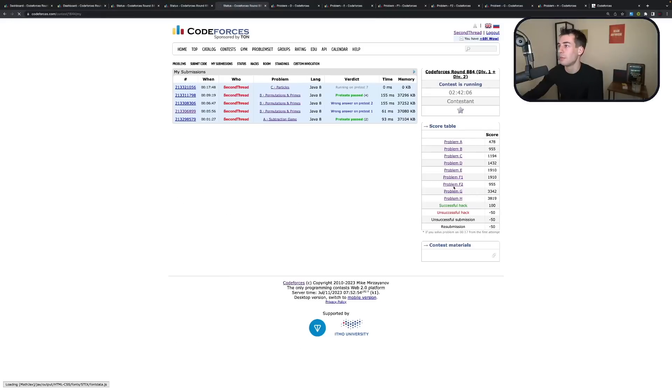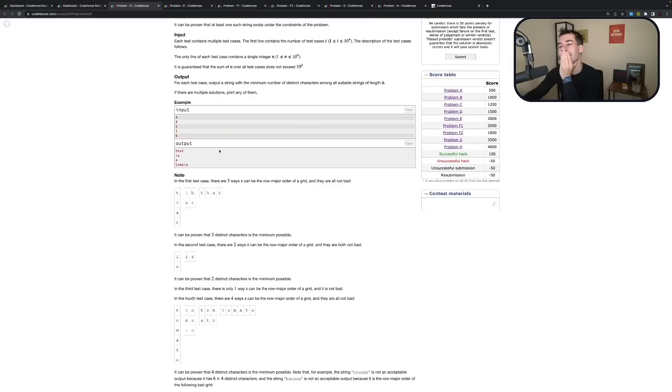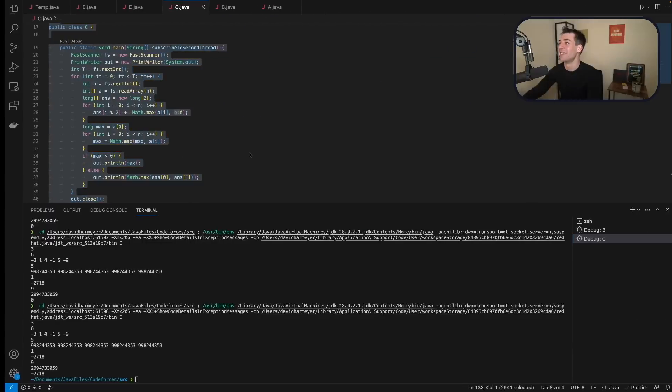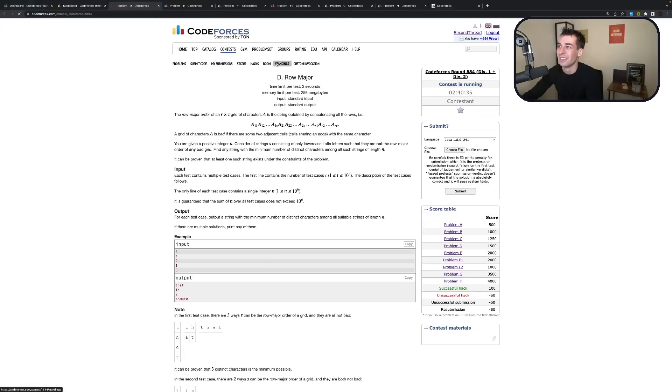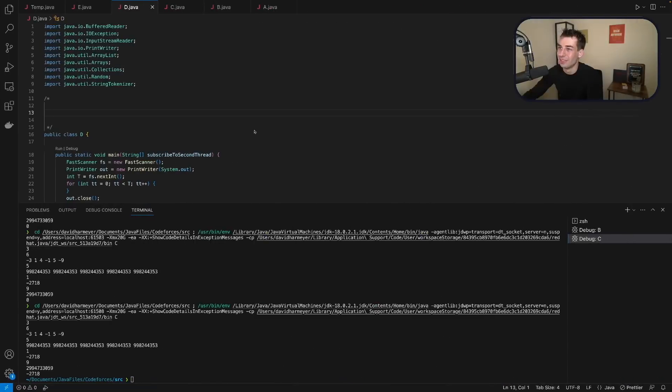How does it take me 17 minutes to get through these problems? I'm just so slow today. Row major. I need a tomato. This is funny — I really like this set. I'm not doing well, but the authors are funny. Yeah, I'm doing pretty bad, but the authors are great.